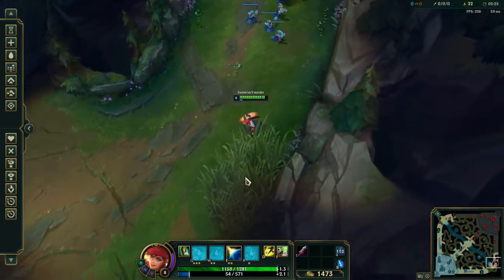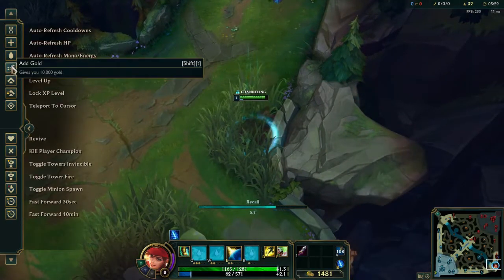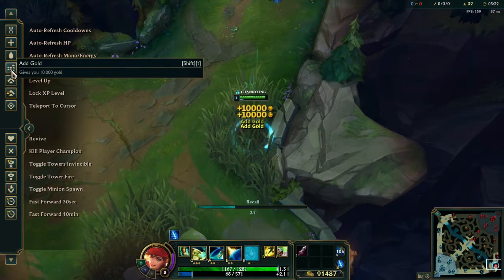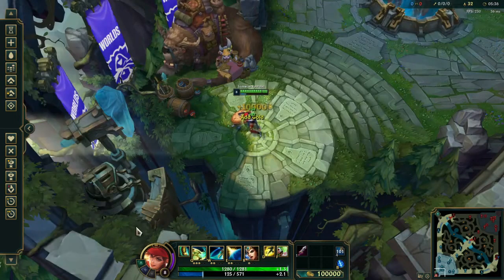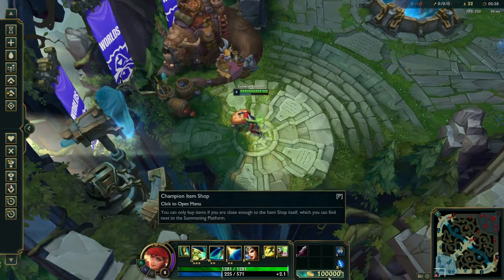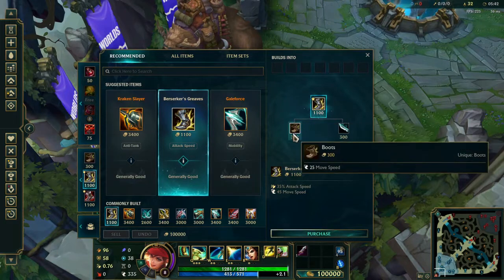Now let's talk about her R. Let me get back to base so I can also show you the new items we want. I would say her R is pretty bad, just from my experience playing her. Let me show you the items first. Next I'd buy the Duskblade — you can buy items, and when you don't have enough gold, you can buy the components first.